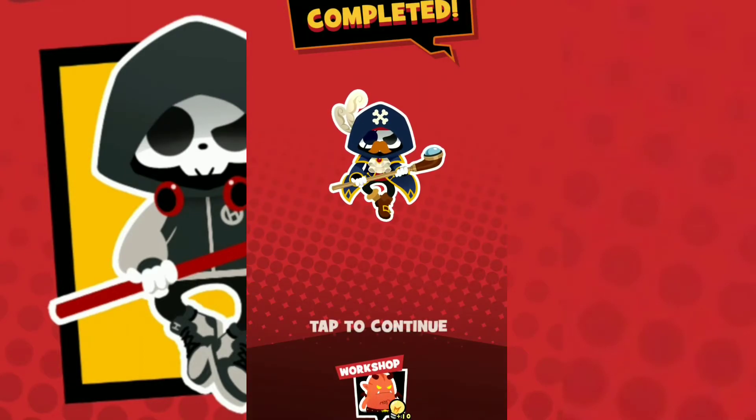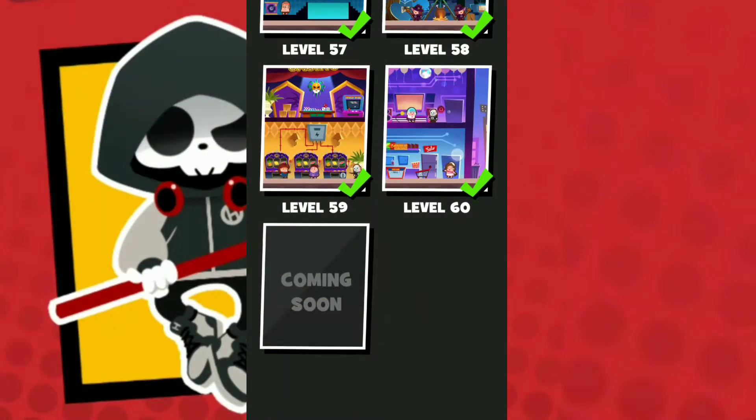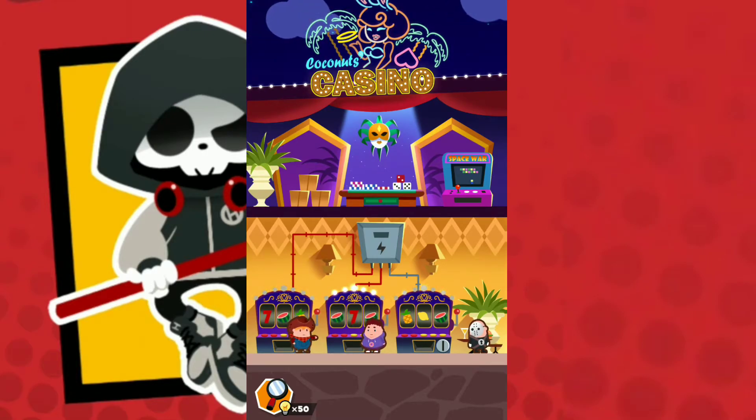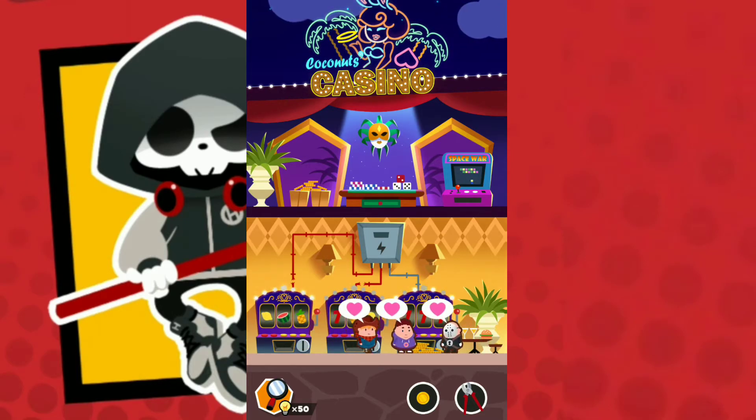Next is level 59. The solution for level 59: first you must take the cutting tool to cut this wire. Then tap this box and take the coin — put the coin into the machine, one, two, three — three coins, three times to get the jackpot. Slide down, slide down again: two, four, two, and four, three. Slide down again because I inserted three coins.